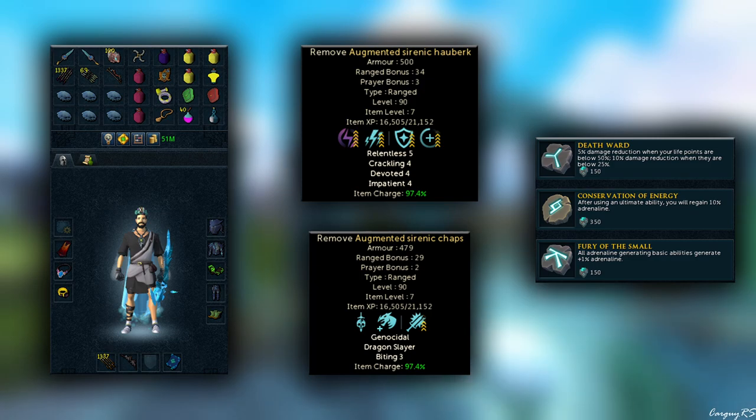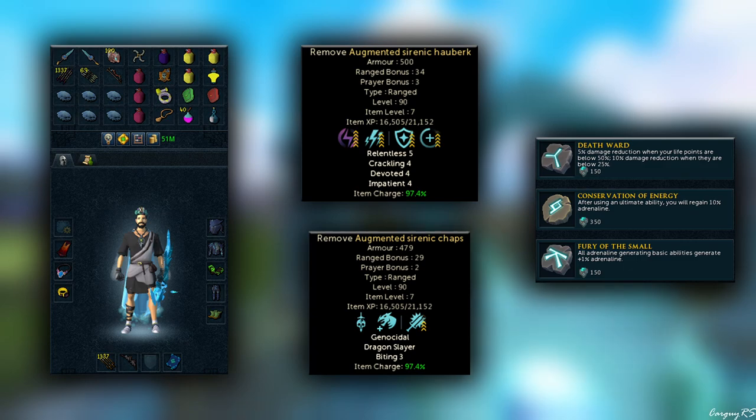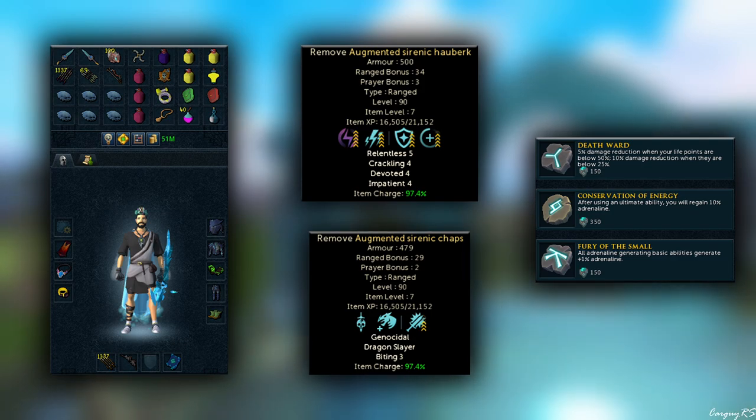If you use a Dazing Shot before a Rapid Fire, you can usually get a pretty good Salt the Wound off with splintering arrows, so it's always a nice backup arrow. The reason I included these over something like Wen arrows is they're about 800 GP each compared to Wen arrows being about 2.5K each, so if you're worried about arrow costs, splintering arrows are definitely a cheap alternative to consider trying out.